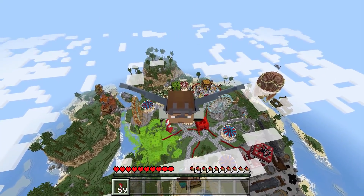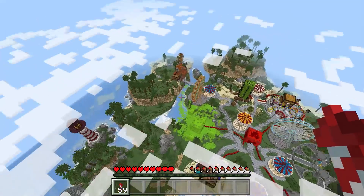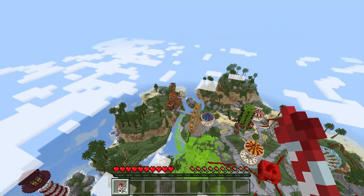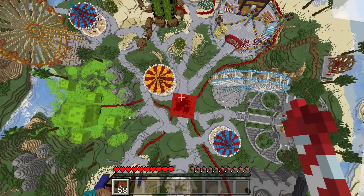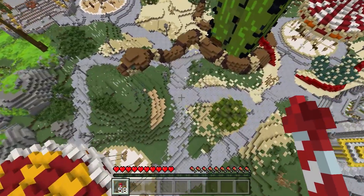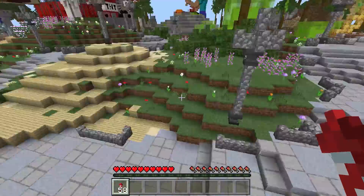Hey, what's going on guys, log.zip here. Welcome to Big Block Island. This is a very special island theme park. Why is it so special? Well, because it's mine. It's literally my island. This is a very awesome map and game that you can get on the Minecraft Marketplace.